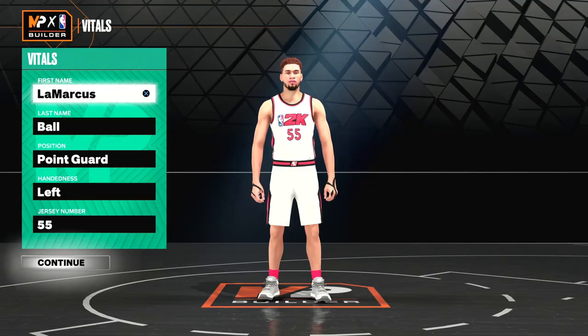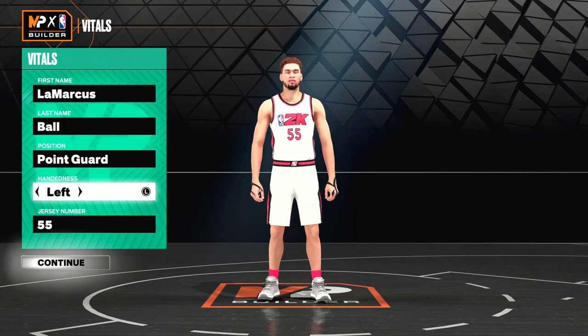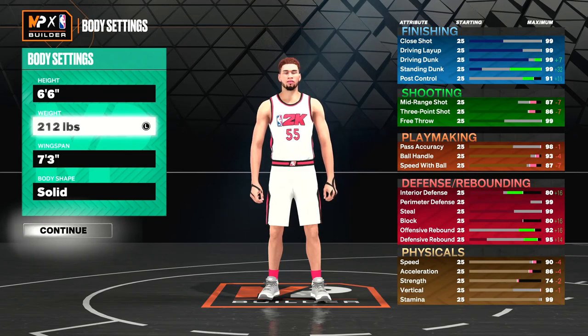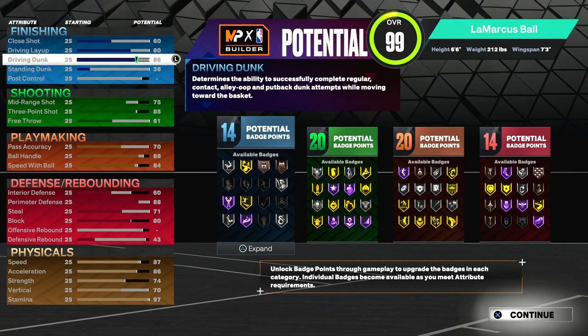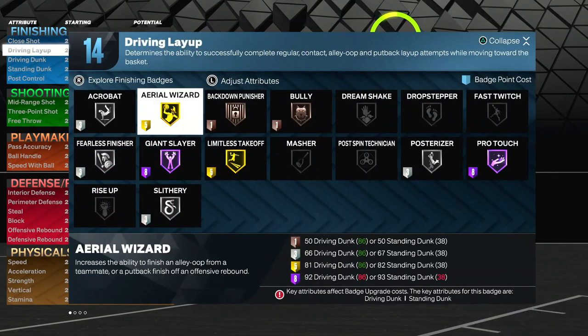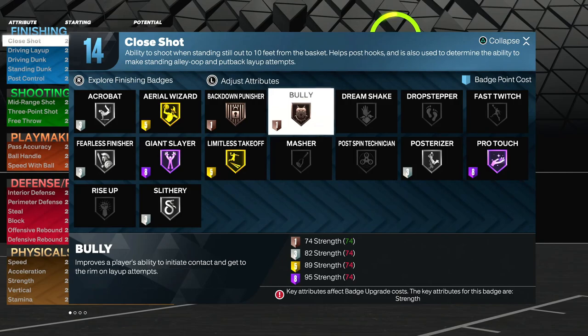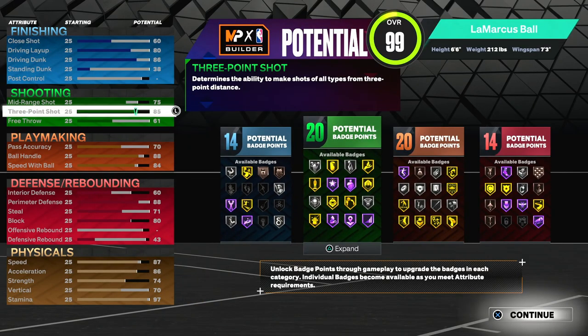Now it's time to show you the build. Position is point guard, left-hand shooter — left is the best — height six-six, 212 pounds, everything in wingspan. This build is the most balanced build you can get in this game. Driving dunk is 86 so you can still get contact dunks, get gold loom's takeoff, and dunk from the free throw line. Loom's takeoff is overpowered in this game. You get poster rising on silver and bully on bronze. You get 14 finishing badges.